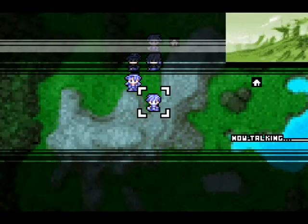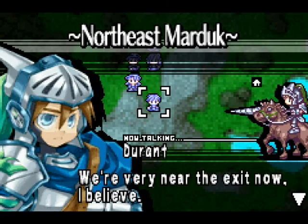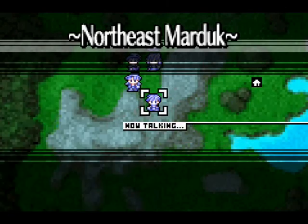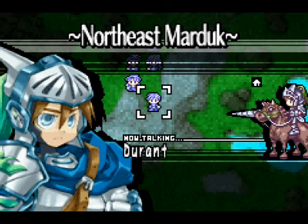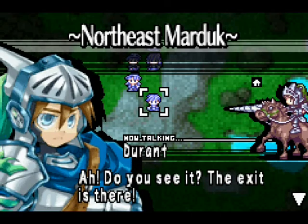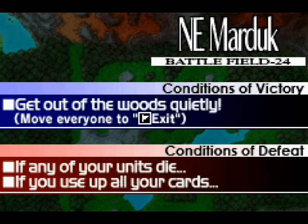Everyone's accounted for. We're very near the exit now, I believe. I can almost see the sun. The exit is there. Conditions of victory: move through the woods quietly through the exit. Conditions of defeat: if any of our units die or if we use up all our cards.